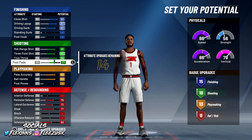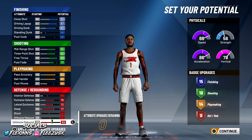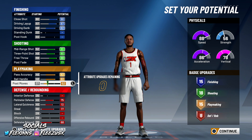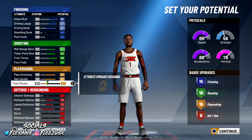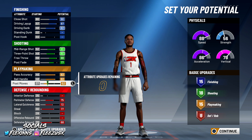I'm gonna get a little bit more shooting badges and leave my shooting badges at 18, and then get up to 14 playmaking badges. So now we have 15 finishing badges, 18 shooting badges, 15 playmaking badges, and 8 defensive and rebounding badges.